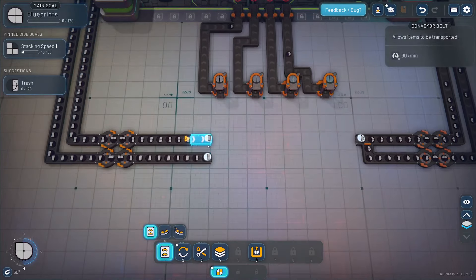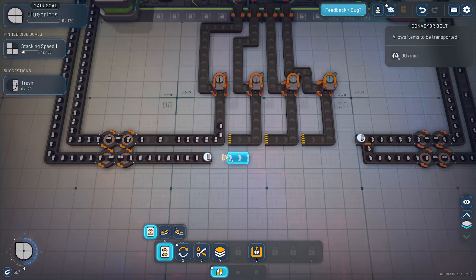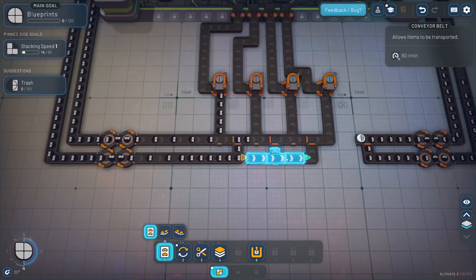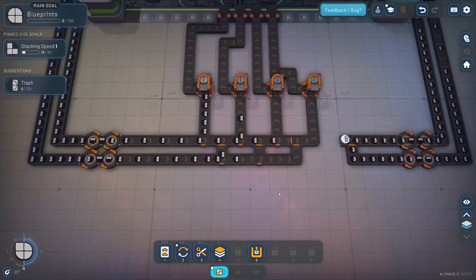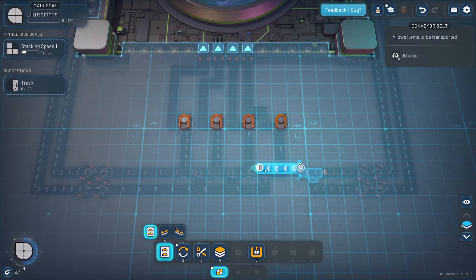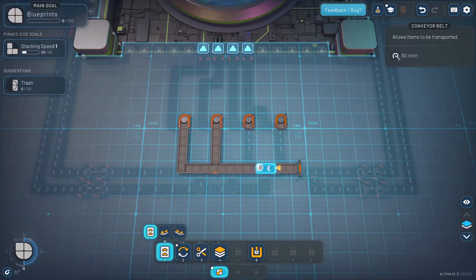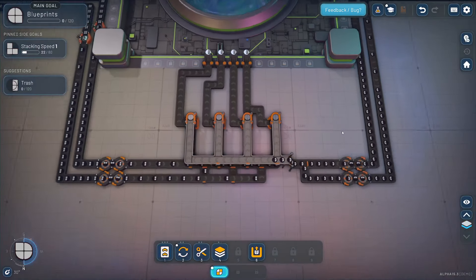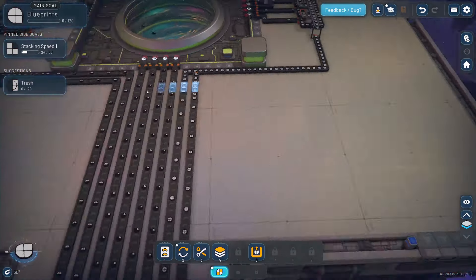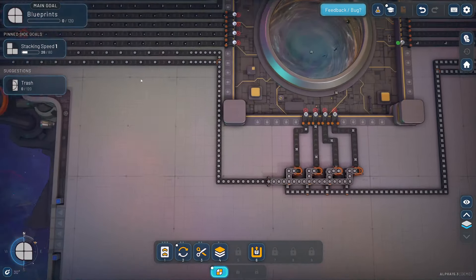There we go — kind of a spider web there, but I think that'll work out. We just need to replace which one is getting stacked on top of the other, just like so. We'll solve the problem — there we go, cool. Stacking speed is working, trash should be working shortly. And then blueprints is the next one, so we want to reconfigure this to make blueprints work. I think that's the easiest for us since we have a full circle coming in and a square coming in that we can chop up as well.